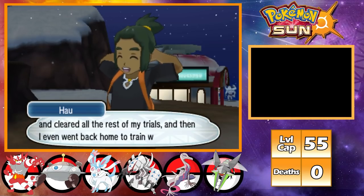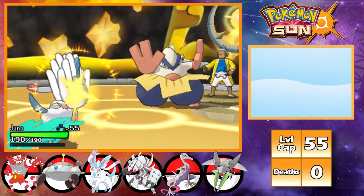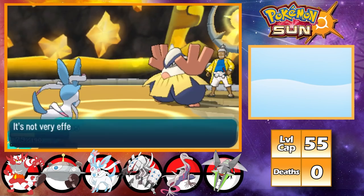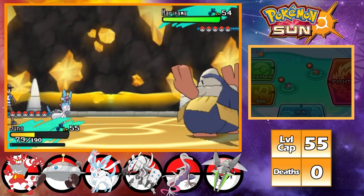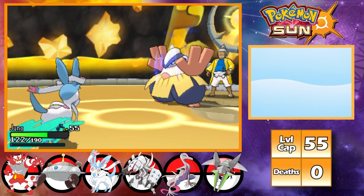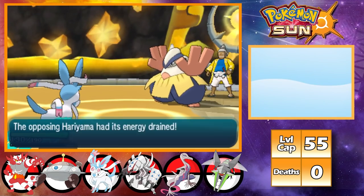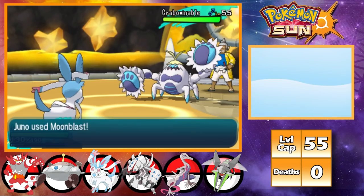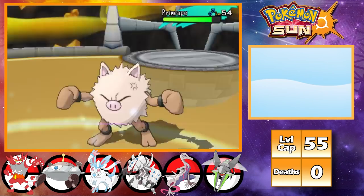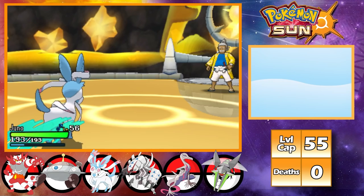Both Gladion and Hau try to stop me but I storm through both of them, get my team to the level cap, and start my first Elite Four battle with Hala. Hala leads with Hariyama as I lead with Juno. Hariyama Fake Outs me then hits with Close Combat, so I use a Draining Kiss rather than a second Calm Mind to heal up and survive a potential crit. The Draining Kiss nearly KOs Hariyama and heals me to full, letting me Calm Mind and then finish with another Draining Kiss. Crabominable, Poliwrath, and Primeape all get one-shotted by Moonblast, while Bewear at +2 Special Attack also falls to a single Moonblast, winning me my first Elite Four battle.